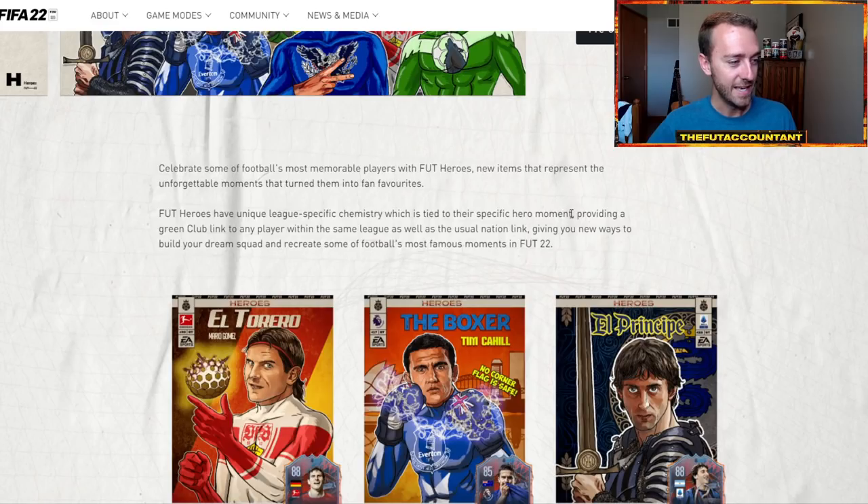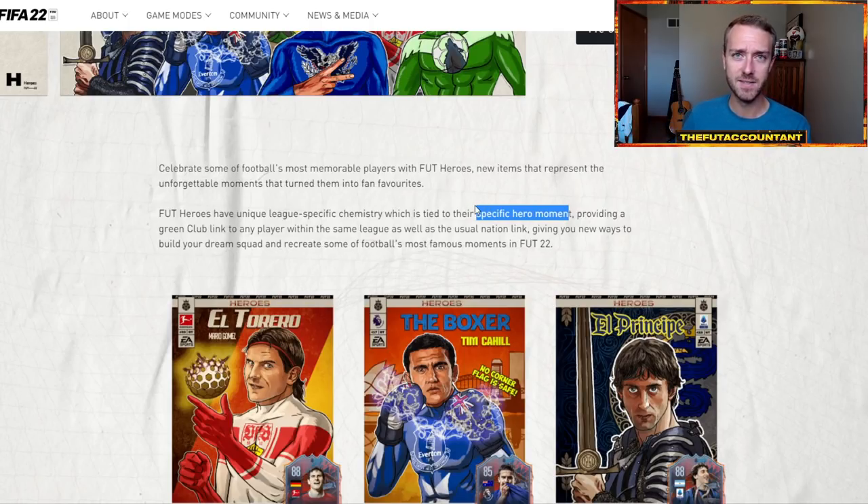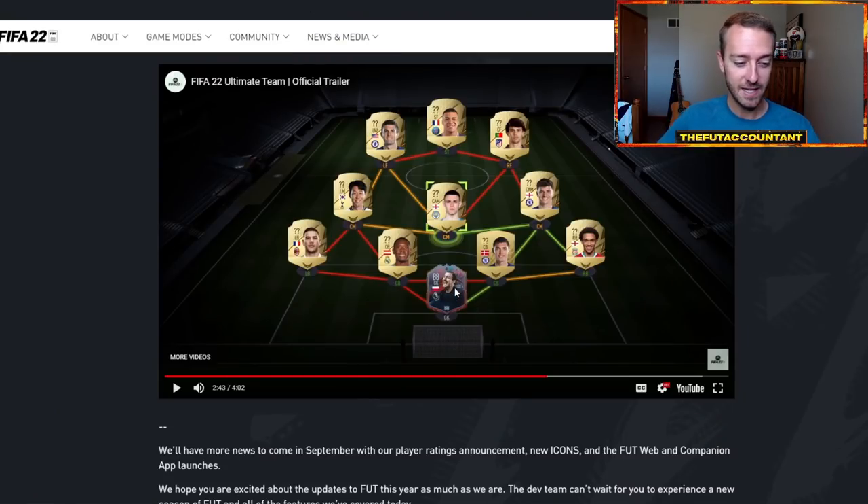So if there's an 85 Dudek and an 88 Dudek, that means there's going to be at least a couple of versions of these FUT Heroes. Nothing in the FUT Heroes campaign directly confirms that, but the mention of a 'specific hero moment' almost sounds like icons, which have multiple versions showing different times in their career — base, mid, prime, and prime moments. It sounds like these heroes might have specific moments as well, and hopefully they'll be upgradable through tiered objectives.